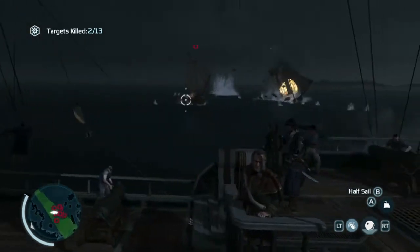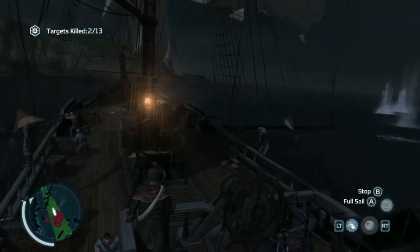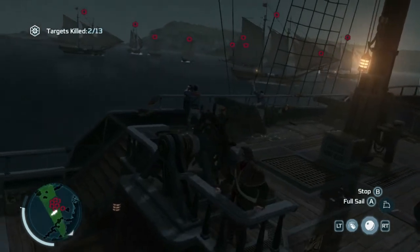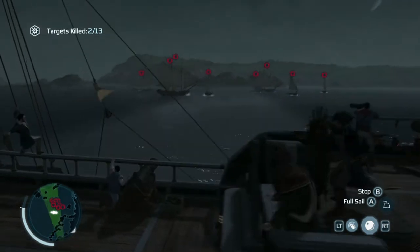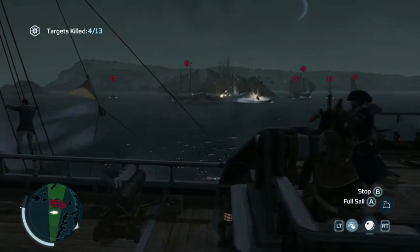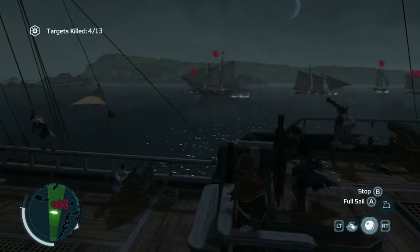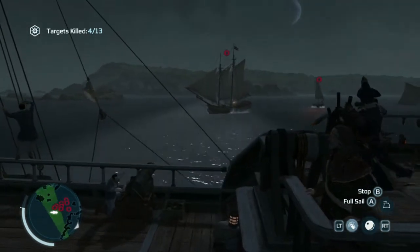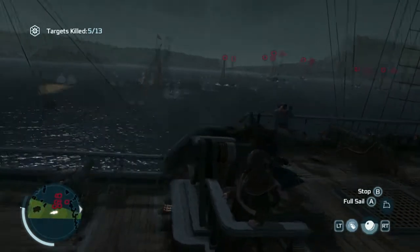It's a fairly simplistic system. There's a right trigger for your full broadside, so I'm going to go to half sail so I can turn around. And then there's a left trigger for just like a sniper shot. If you hold down the right trigger for a moment, you'll get a much more accurate broadside as people kind of line up their guns. Generally with the sniper shots they don't do as much damage, but it's probably the way to go if you're just trying to take out these little schooners.